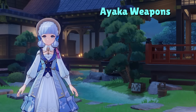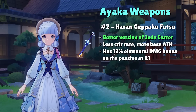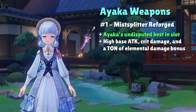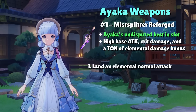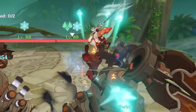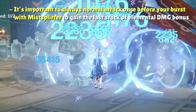The 2nd best sword for Ayaka is her brother's signature weapon, Haran Geppaku Futsu. It boasts a lower crit rate stat and higher base attack compared to Primordial Jade Cutter, plus a 12% elemental damage bonus at R1. The only weapon Haran pales in comparison to is Ayaka's own signature, Mist Splitter Reforged. Mist Splitter has 3 stacks of elemental damage bonus: one from landing an elemental normal attack, one from casting your elemental burst, and one from having less than 100% energy. With Mist Splitter, always normal attack once before casting your burst to snapshot the last elemental damage stack onto it.